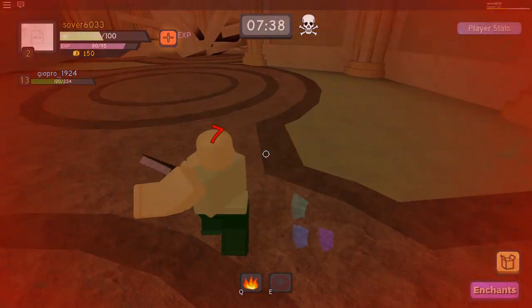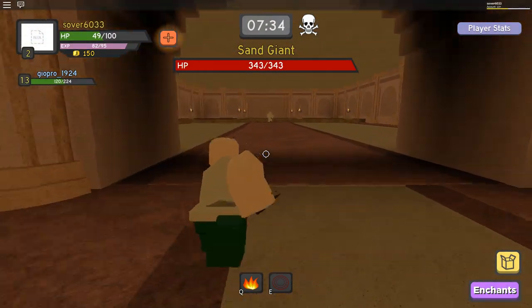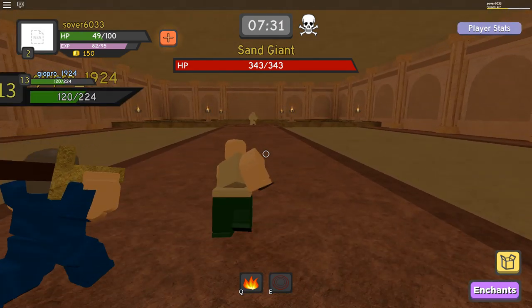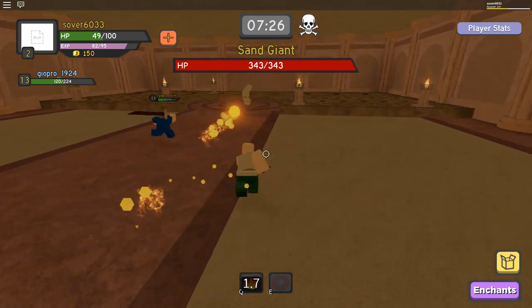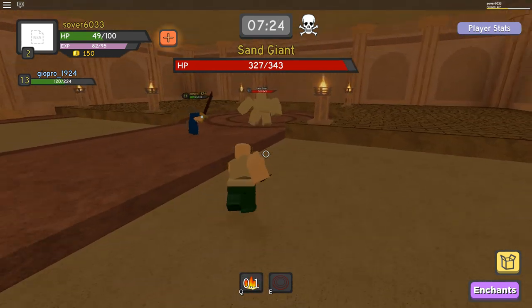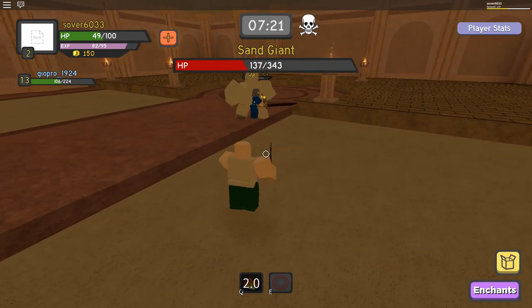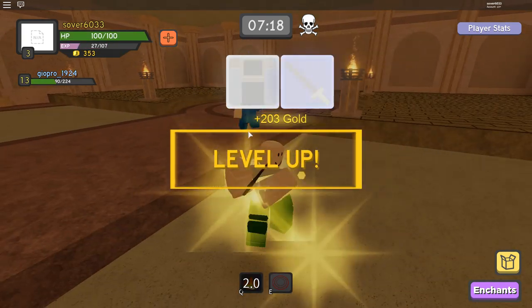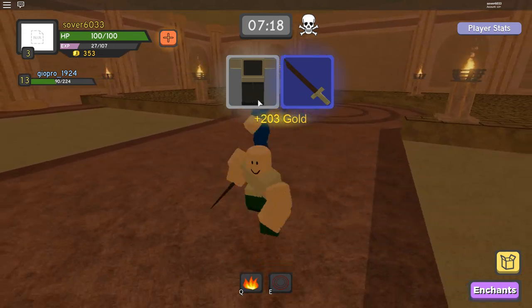We're at the boss now — this is the Sand Giant. If you're level one or whatever, to defeat this boss you want to go right next to it and spam your fireball. As you can see, none of us died, so we gained a decent amount of loot and gold.